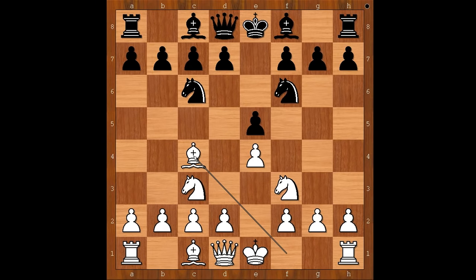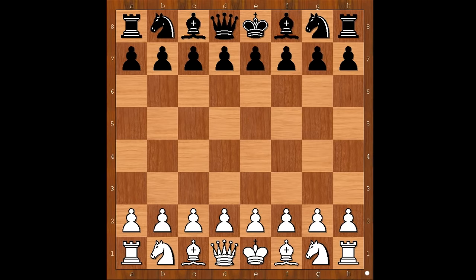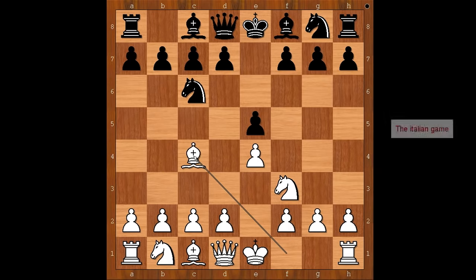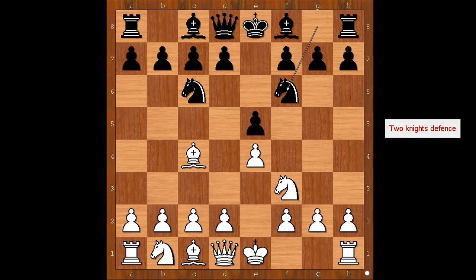This position can be reached through a different move order. Let's have a look how. After e4, e5, Nf3, Nc6 defending the pawn, Bc4, Nf6 — white to move.